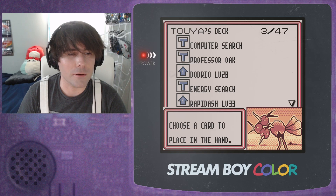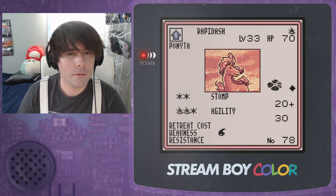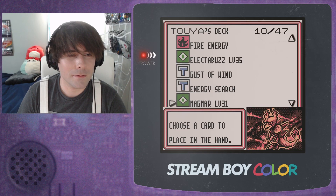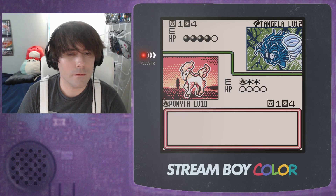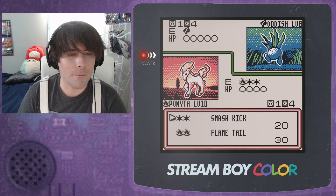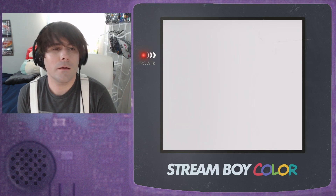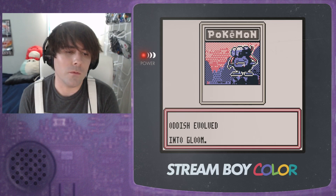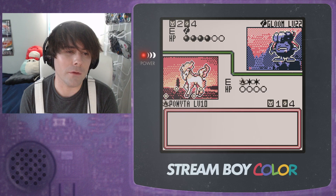I'll probably just use the other Computer Search next turn in order to search out — I want a Gust of Wind. Actually, let's search out an Oak next turn probably. We shouldn't have ditched the Plus Power. Now the computer is in a situation where its AI will want to retreat but can't, so it goes for Poison Powder instead.